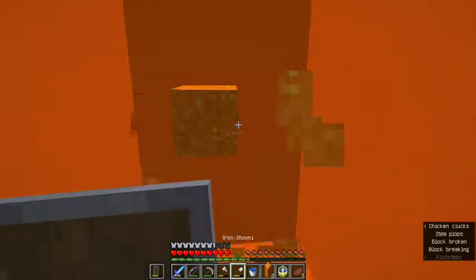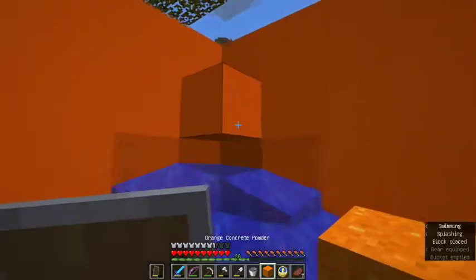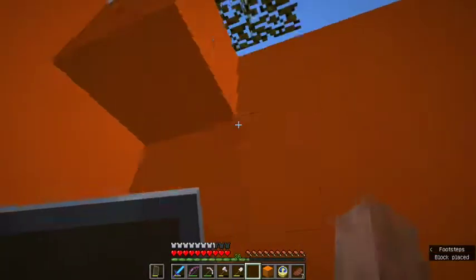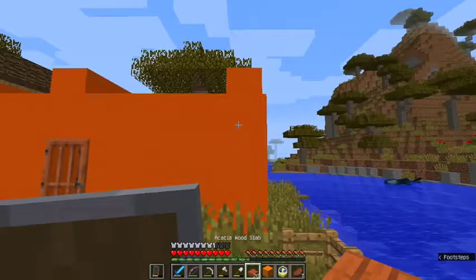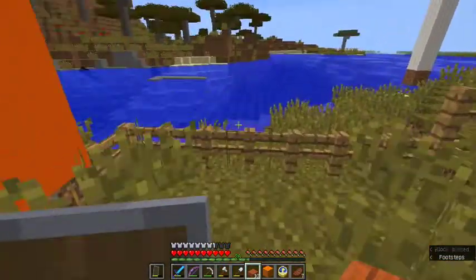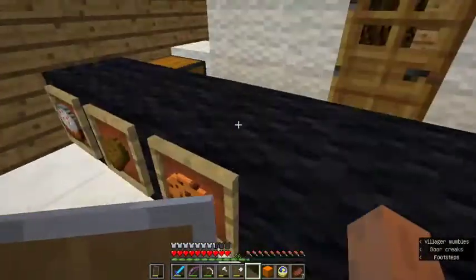Let's get rid of these two blocks and replace them with solid blocks. This water is a renewable resource, right? Is there an easy way to build the roof? I'm going to have a little bit of an overhang so that people can order without getting wet if it's raining. I'll have to go up there. I guess I'm going to have to make a whole bunch of regular concrete and replace it with concrete powder.